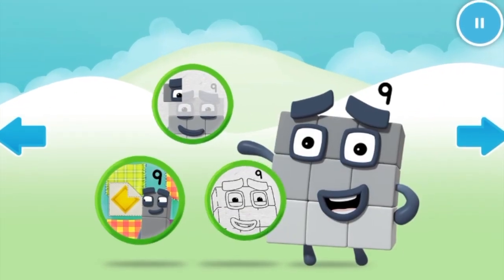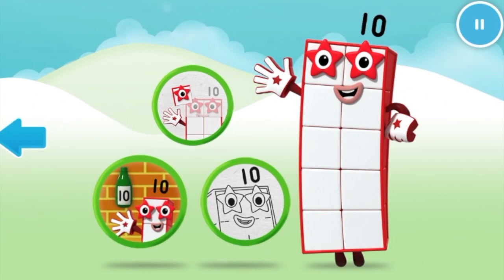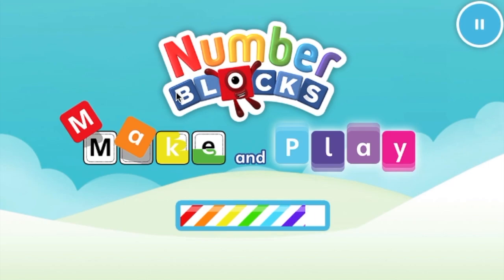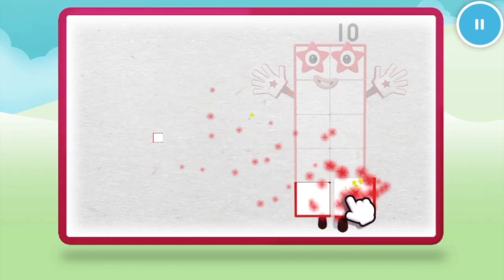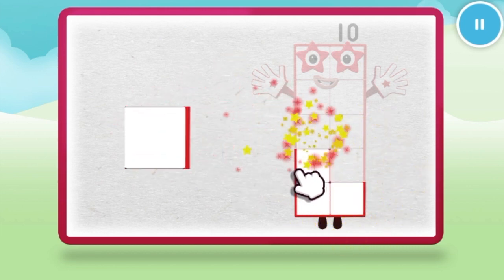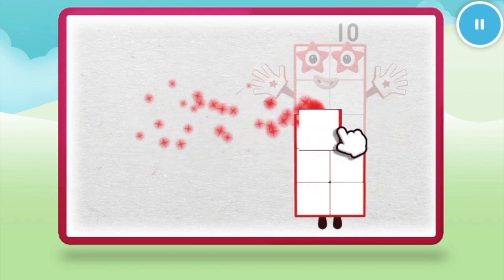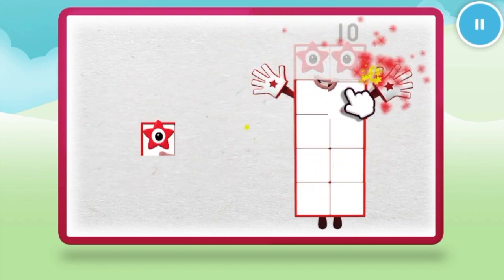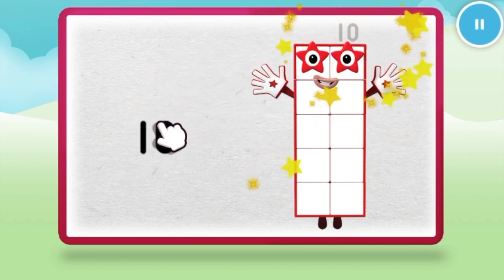Welcome to Numberland! Let's make and colour with the number blocks. Let's make number block ten. One, two, three, four, five, six, seven, eight, nine, ten. Let's make number block ten!